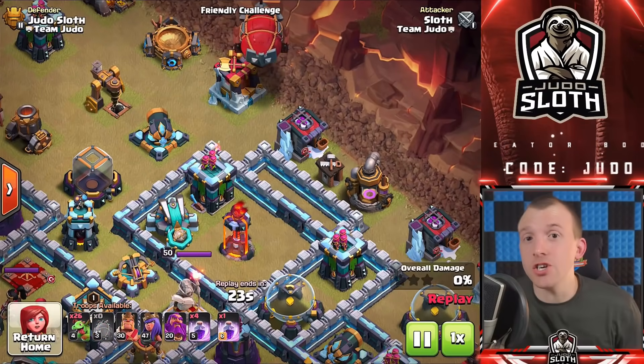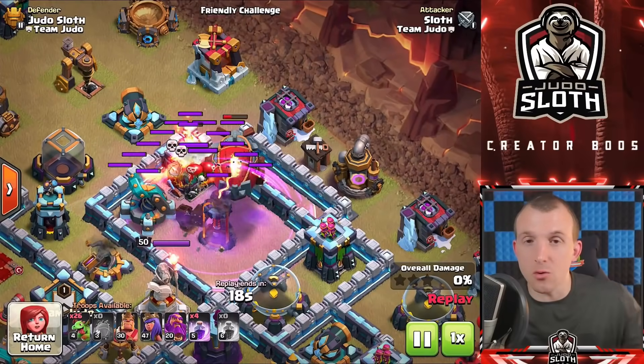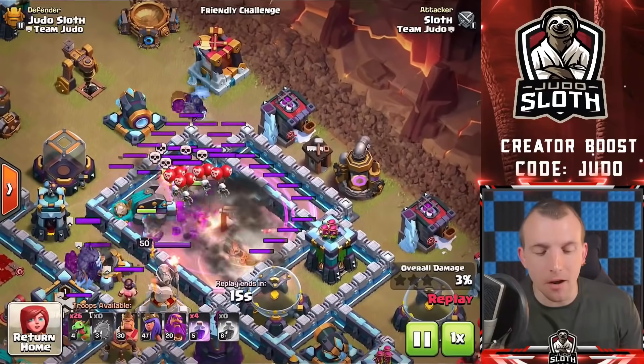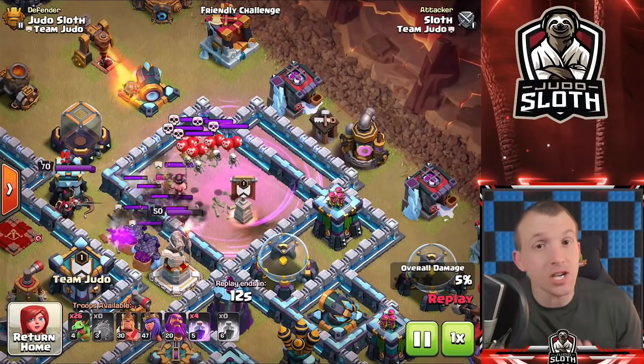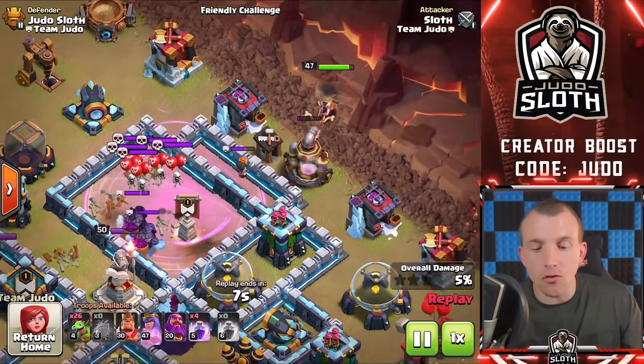There is the Yeti Smash attack for Yetis, but I wanted to make sure you are aware of the Yeti Blimp method. As I covered in my Siege Machines Explained video, you send in a Battle Blimp to an area with Yetis inside — you can rage it — and the Yetis will jump out onto the defenses. Notice that we also lured the clan castle, so not only are you getting good value from a multi and a scatter shot, you can lure the CC and take out an area of the base so the Queen walks exactly where you want her to go.